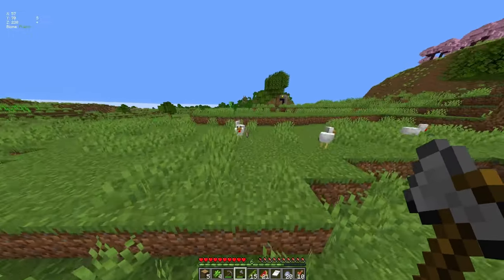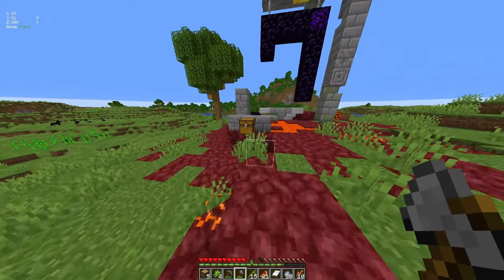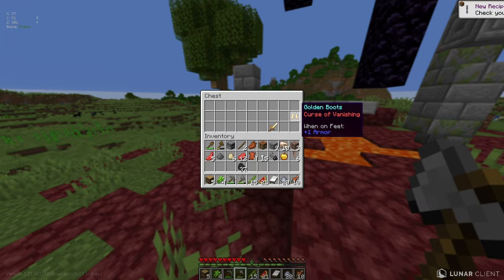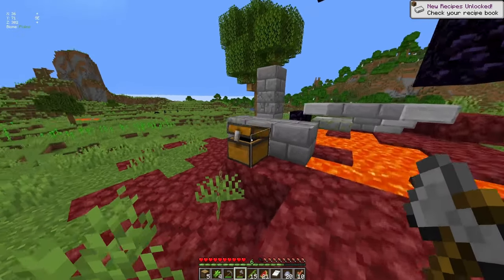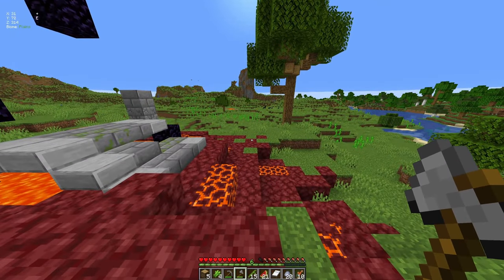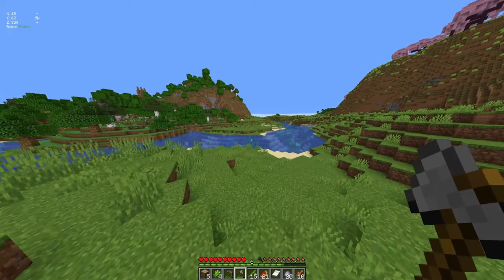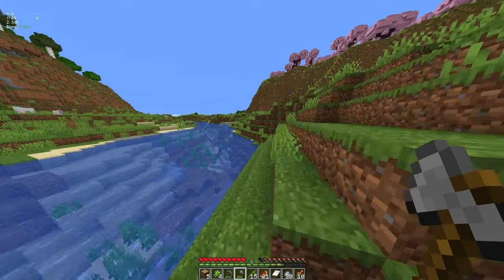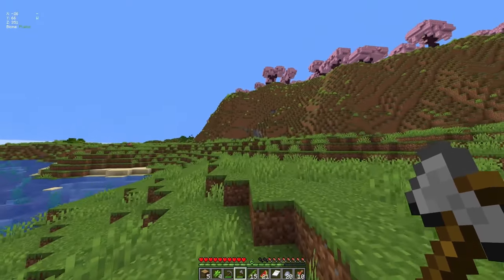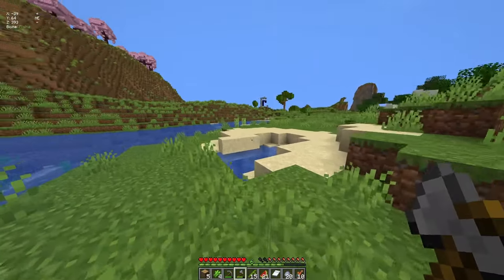Let's grab these eggs — maybe we can hatch our little chicken when we find a spot to live. Okay, we got a few extra iron, let's travel. I don't know what kind of base I want to create for this series, but I guess let's travel and let's grab the sugar cane.